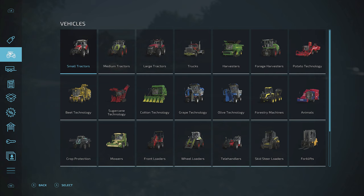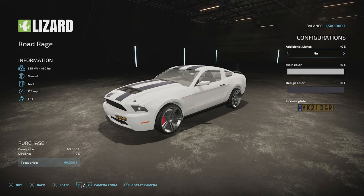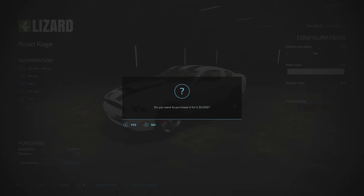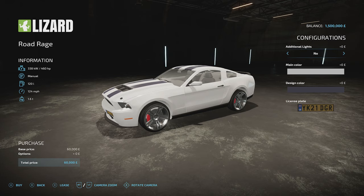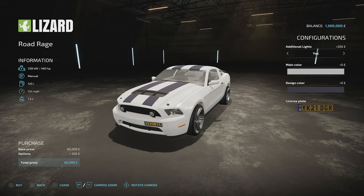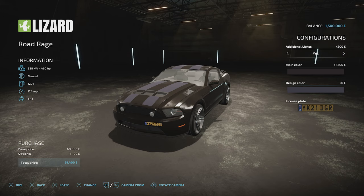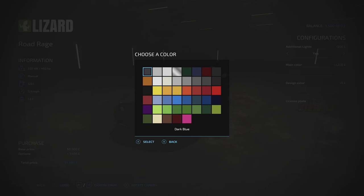Let's check that our mods actually work. The map clearly works and it's very pretty. Let's go look at vehicles. I hit the screens button and in the Cars category — there it is, 'Not Road Rage.' I can now customize it: change the main color using the left stick, add additional lights at the front, and change the main color. Let's go with dark gray.